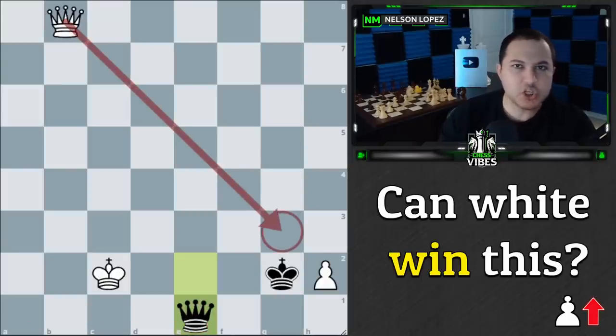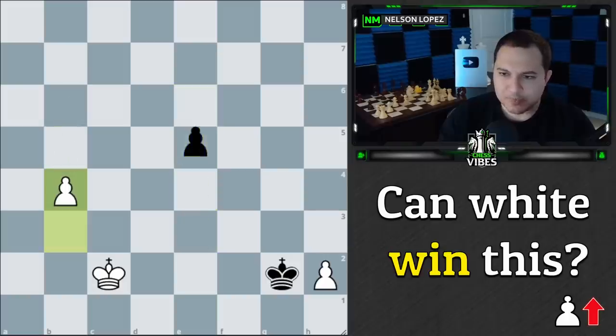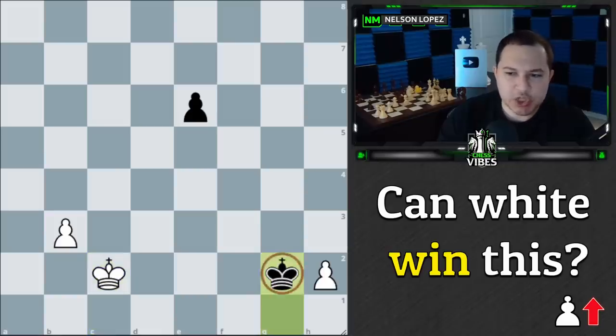If we go for the pawn race after king to g2, it's not the same situation. We get the queen, they get the queen — it's not check, which is good — but remember the queen to g3 check move that forced the queen trade? We don't have it anymore, because black's king is on g2 instead of f2. Without forcing the queen trade, black's queen puts us in check forever; we never have time to push our pawn. This is a drawn position.